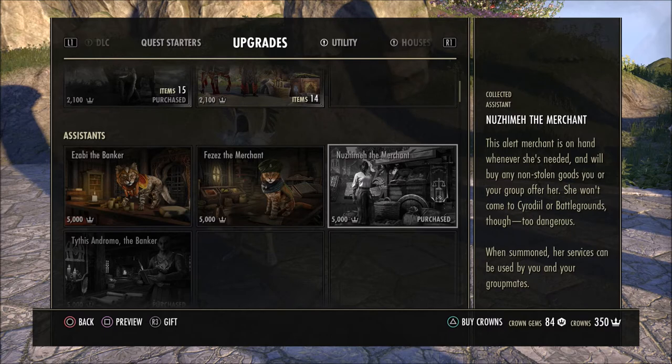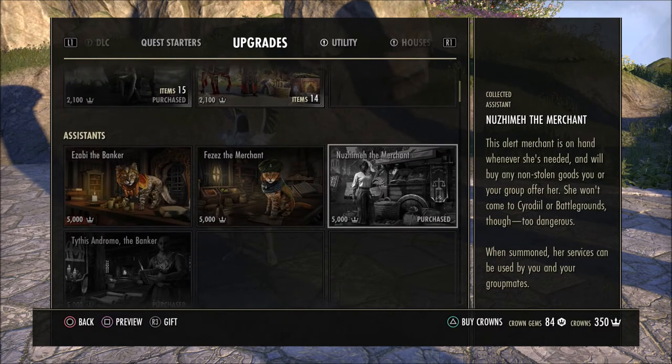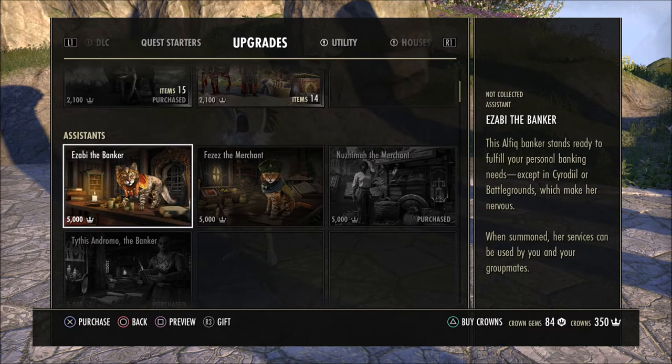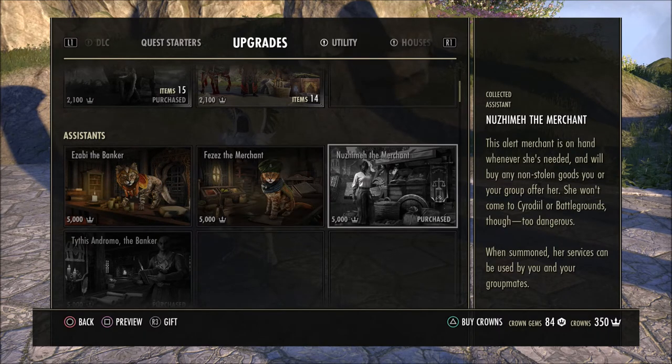The first thing I'm going to talk about, down here in the upgrade section, is going to be the Banker and the Merchant. You have an option to buy any of these four. When I bought the Banker and the Merchant, all we had was the original options, but even the two new cats are really, really cool looking. They were added a couple patches back and they're really neat looking. They all offer you the same thing — you can open this Merchant up at any time when you're out in the world adventuring and just sell all your items.